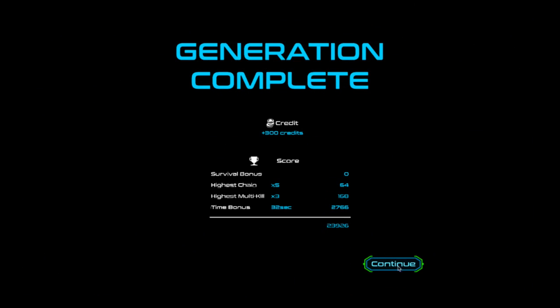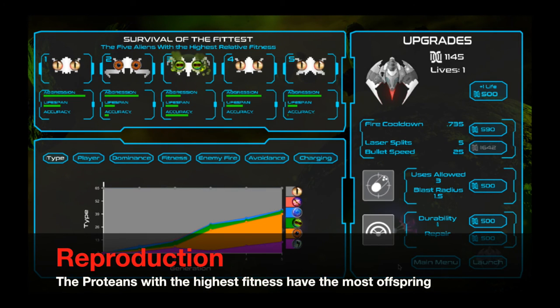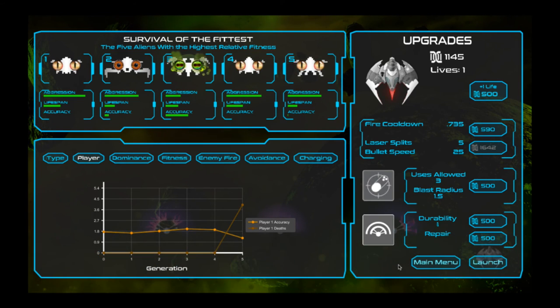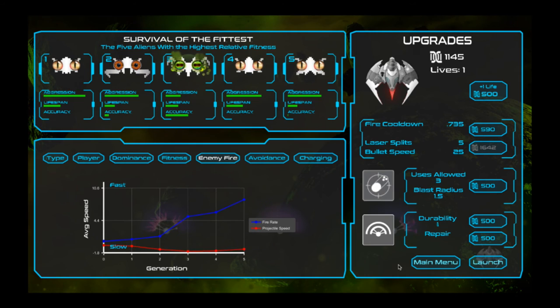At the end of each generation, those scores are used to determine which Proteans get to reproduce. Part of the reproduction process includes a mutation step, so the digital genomes are mutated slightly. In fact, the mutation rates we use are much higher than what you would see in biology, so that we can see evolution take place in the game reasonably quickly, rather than over hundreds of years.